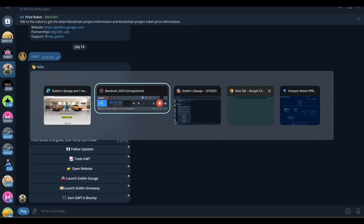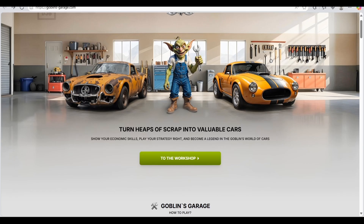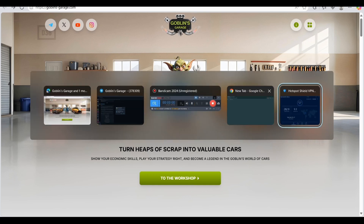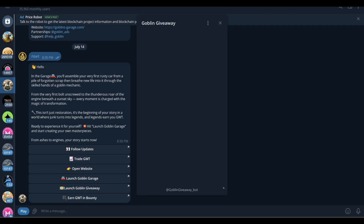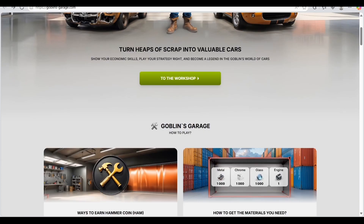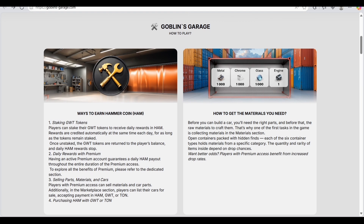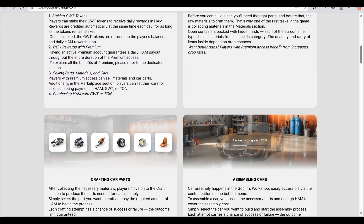I can guarantee this is going to be a great opportunity — I'll put the links in the description. Let's launch the app again to explore more. The website also shows how you can play — we've already explored how to play, how to craft car parts, and how to assemble cars.